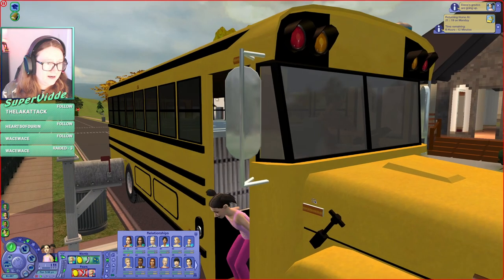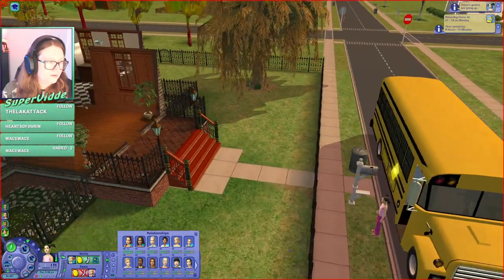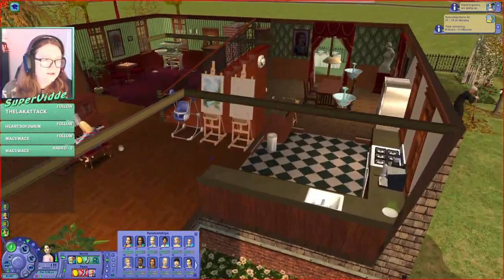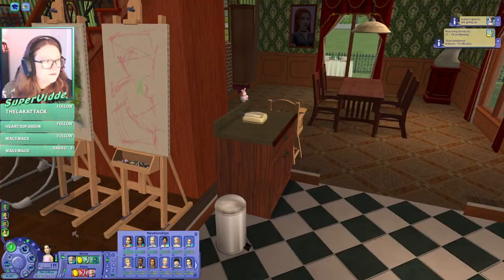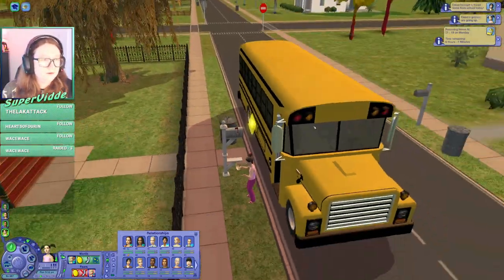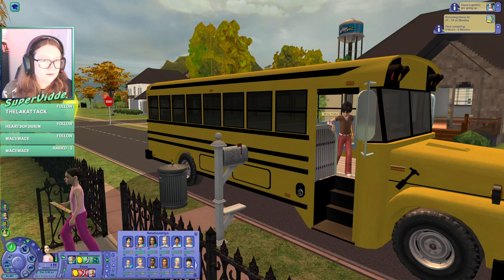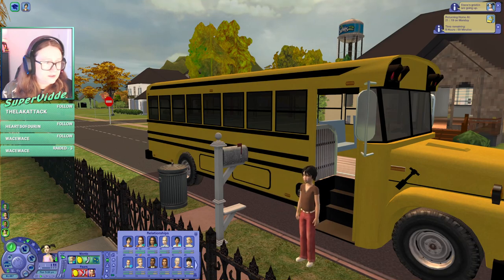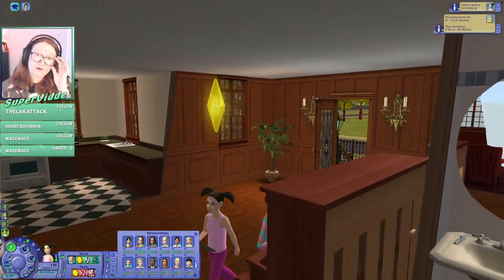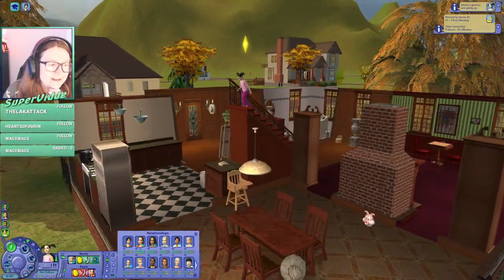Diana, are you going to stay here? You don't have a job — good. Oh, look how happy she is! She wants to become friends with Coral Pleasant. I think her name is Coral Broke — she's the daughter of Angela Pleasant and Dustin Broke. Somebody's calling apparently. And she also brought a friend home — I hope it's Coral. Who is it? It's not Coral, it's Willow Trimble. She's a reincarnated Sim.